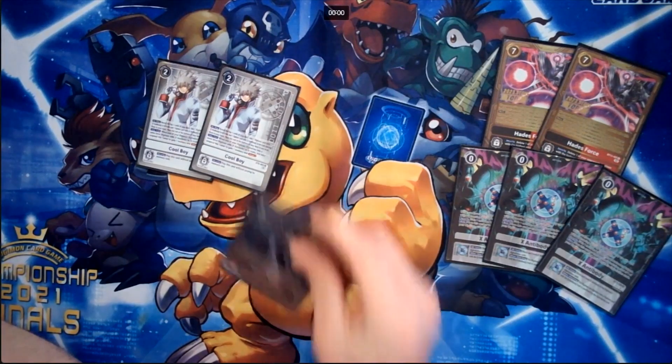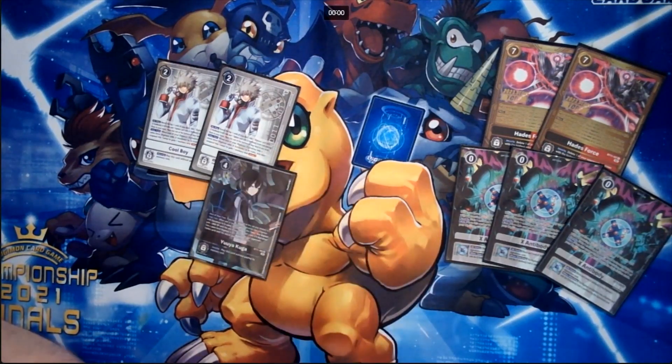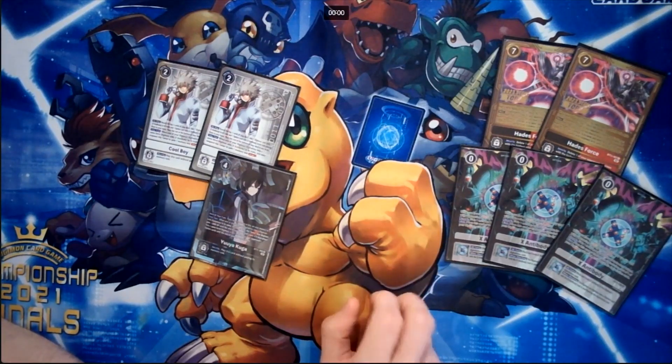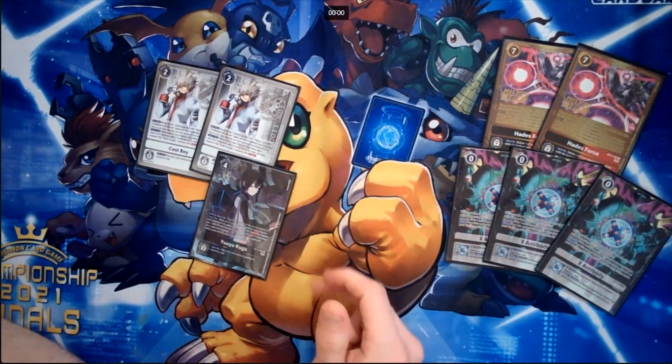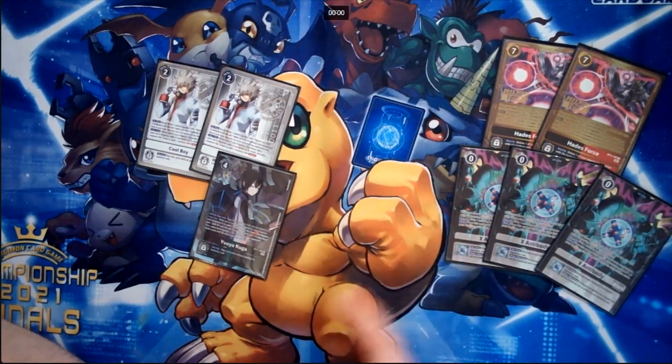Because we sometimes value the protection, we run one Yuya. It's really good — you can Raid MetalGreymon, tuck X-Antibody, swing with Raid MetalGreymon, draw off Coral, switch to your opponent's unsuspended Digimon, play Yuya, use X-Antibody, go into MetalGreymon X to get the effect, suspend Yuya to be immune, and get plus 2 more DP.